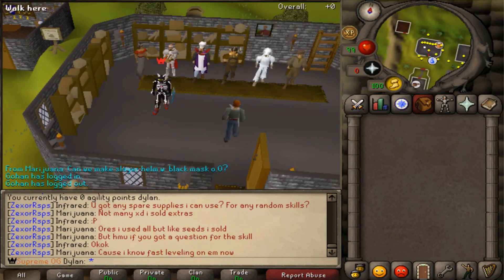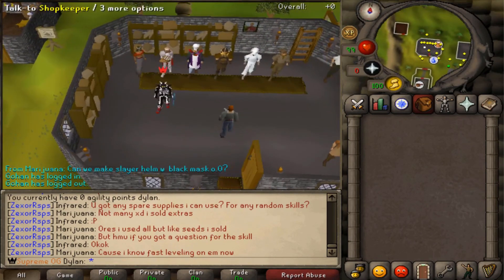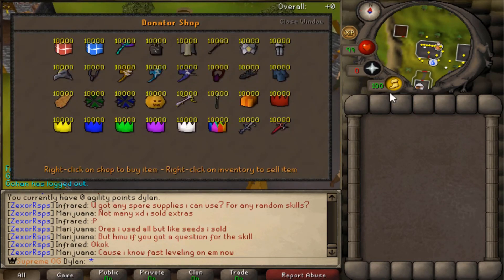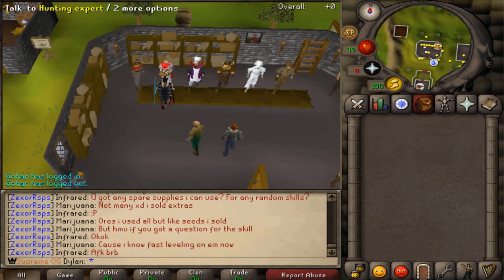First things first, we're at home right now and we're in the shop area that is at home — the general store. Just to show off a few shops we have here: this is a donator's shop. I updated some of the items in there to make them actually more useful in game. They're all reasonably priced, definitely would help a starter out.